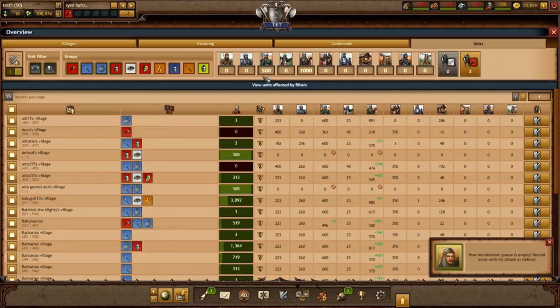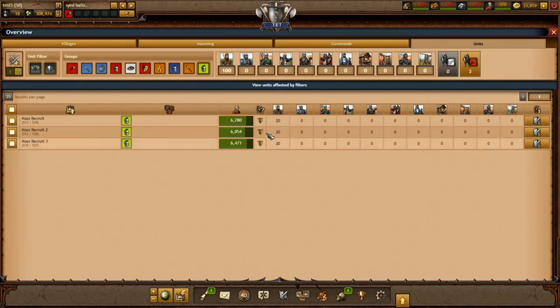Please note that you build the difference of the amount you entered. A small example: if a village has 20 spearmen and I want to build a final amount of 100 spearmen, I will end up adding a recruitment order of 80 spearmen in this village. 100 is the total we want to build — it is not added on top. Following this logic, if I want a total of 100 spearmen and a village already has 100 spearmen, no spearmen will be recruited as the final order was already met.